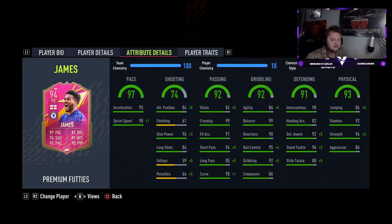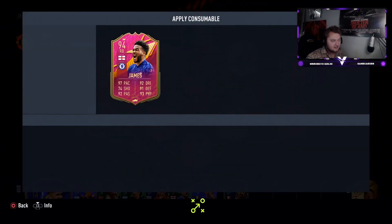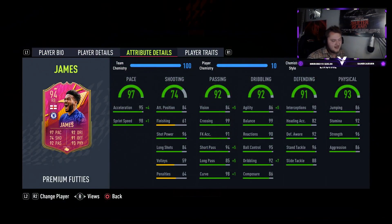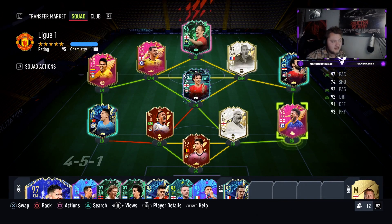I'm going to play him in a CDM role. Even though he's listed at right back, I think there's an argument for putting an engine on him. With an engine, you max out the pace, vision goes up to 89, short pass up to 99, long pass up to 90, agility gets a boost to 91, and dribbling goes up to 99. I think that's a great chemistry style. You can also play him at center back, CDM, or right back.